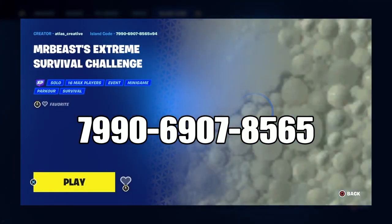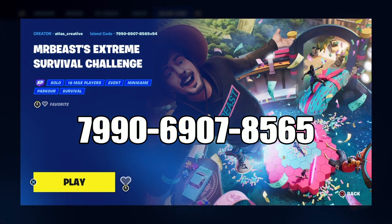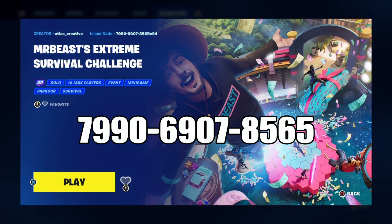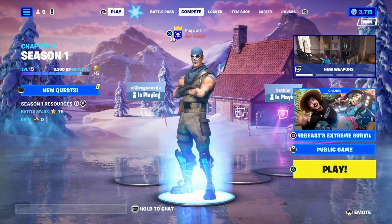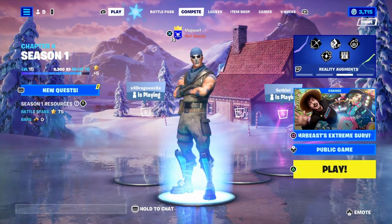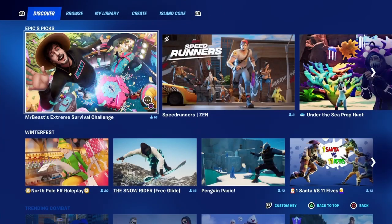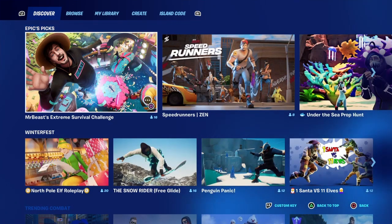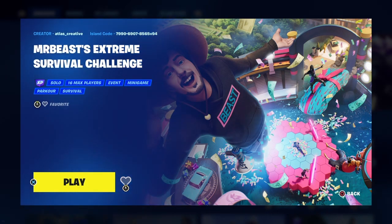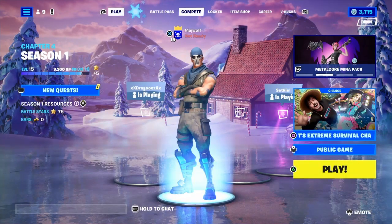Welcome to the channel. Today we're going to be talking about Mr. Beast's Extreme Survival Challenge for Fortnite BR mode. The island code is 7906-9078-565. Once you type in the island code, you'll have the option to play publicly. I chose private mode for my first practice run because I didn't want to embarrass myself, but you have the option to run it with your buddies or set up your own little survivor competition.